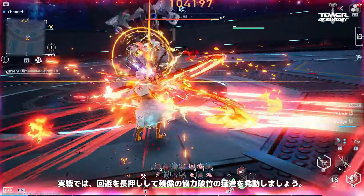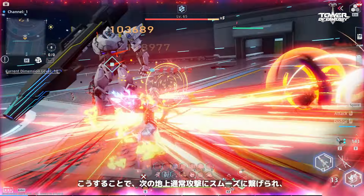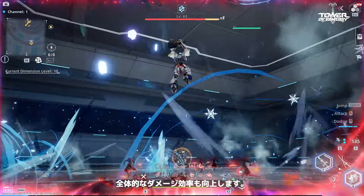In actual combat, try to trigger the afterimages' coordinated Unstoppable Momentum attacks by holding down the dodge button. This lets Asurata move on to his next set of ground normal attacks faster, resulting in higher DPS.